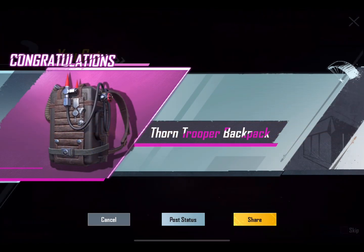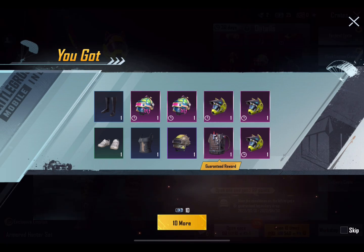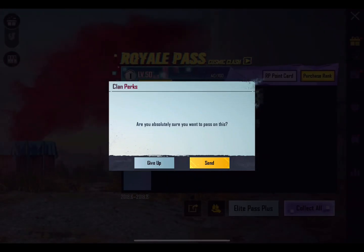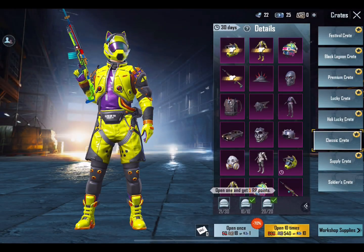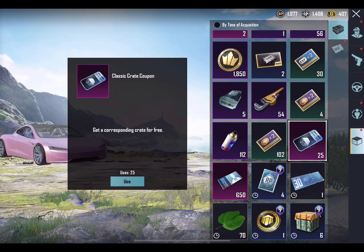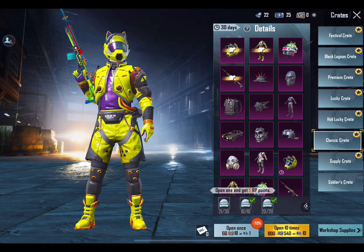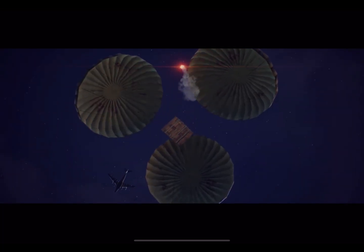I feel like I will open 10 crates — this one should be permanent, very legendary, or mythic. We will get something. This is a good backpack. I feel like in 20 crates we have opened it. Now we have 49 RP. Now we have 25 classic crates remaining.